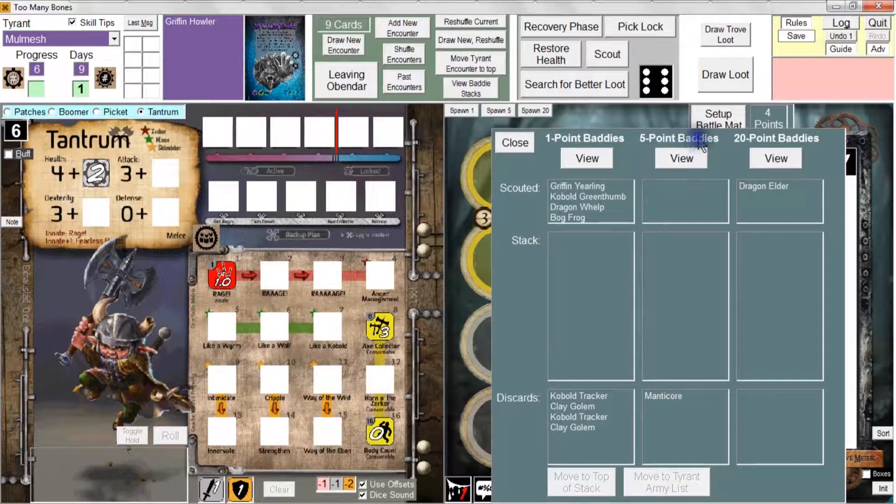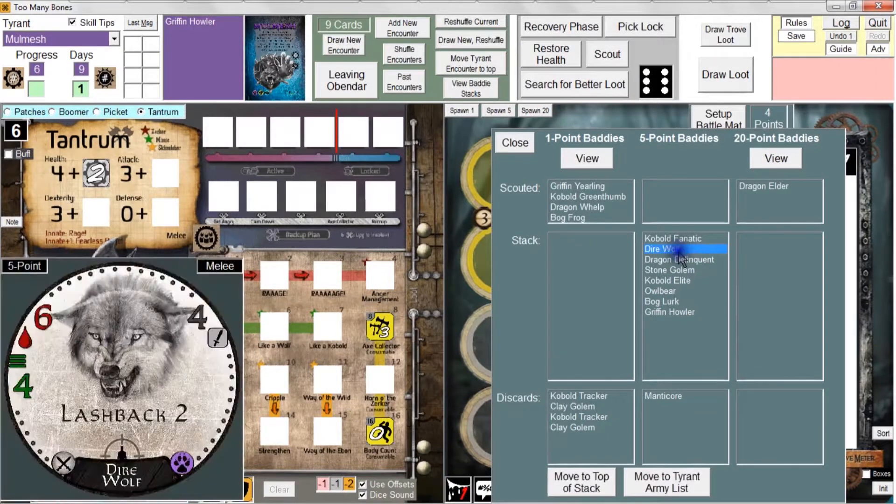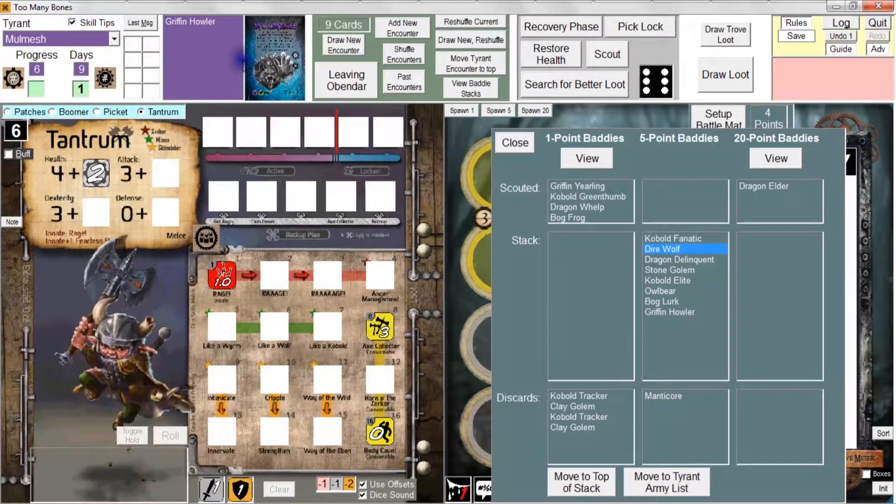So I would come over here to the five-point Baddies, click View, and I'm looking for the first Wolf. Well, there it is — the first Wolf, as opposed to the first Owlbear or first Griffin. So I would select Dire Wolf and move it to the Tyrant Army list. That's what I call any Baddies that have been moved on top of the Tyrant card, and you can see I've already put a Griffin Howler there.